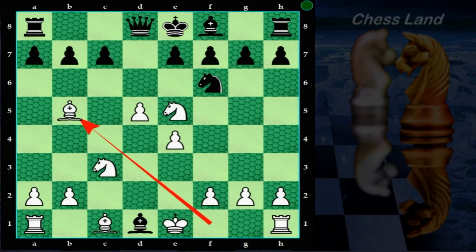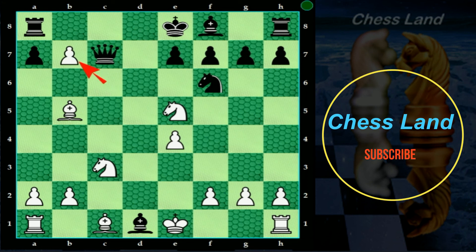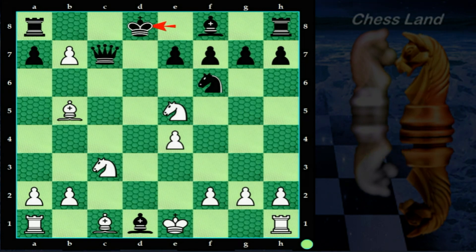Another variation: if black plays pawn to c6 to block the check, capture the pawn with your pawn. Black queen to c7. Your pawn to b7, capturing the pawn and also check from the bishop. The king has only one square — d1. Your knight to f7 — checkmate.